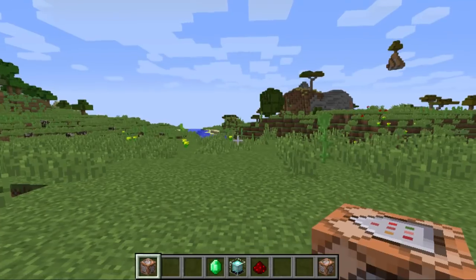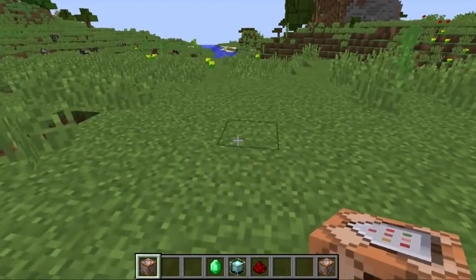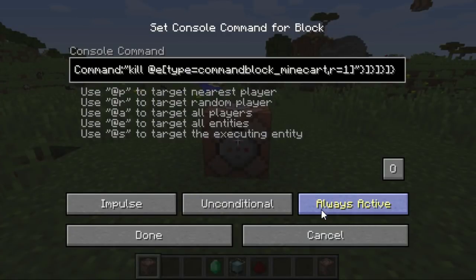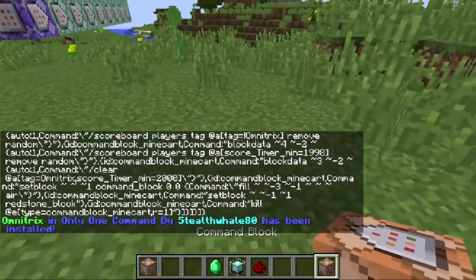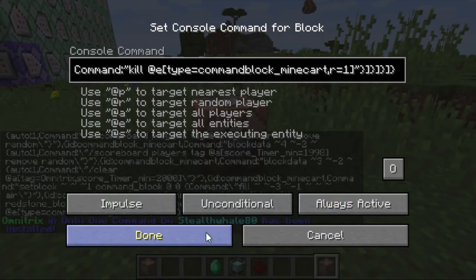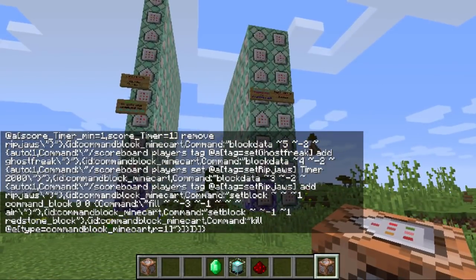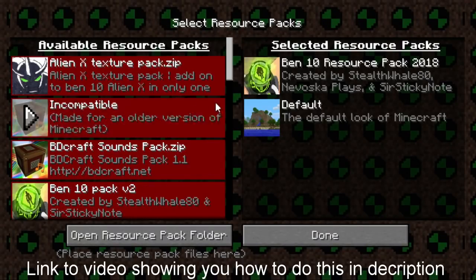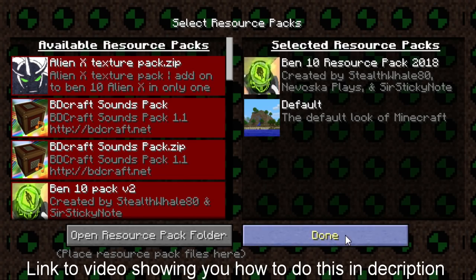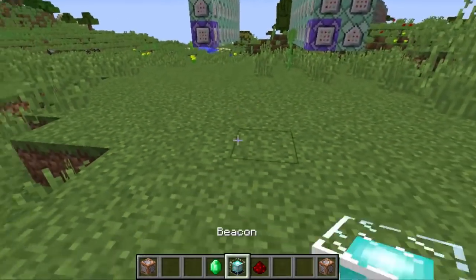In order to download this command into your world, you first have to go down into the description and copy the Omnitrix command and paste that into a command block and power it. Then go back in the description and copy the second Rip Jaws and Ghost Freak command, paste that into a command block and power it. Then download the resource pack and apply it to your world so you can see all the cool textures. Once you've done all that, you're ready to get an Omnitrix.